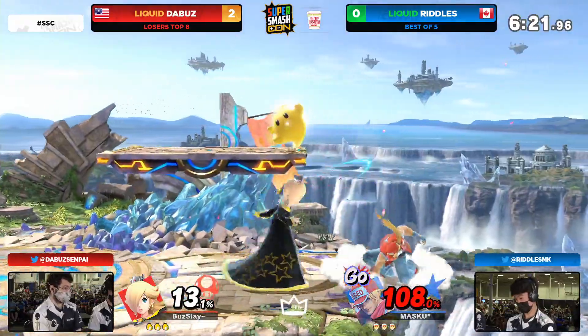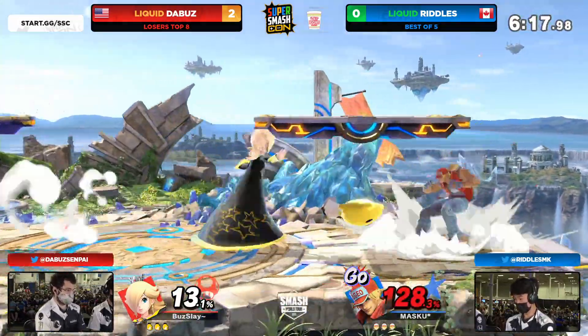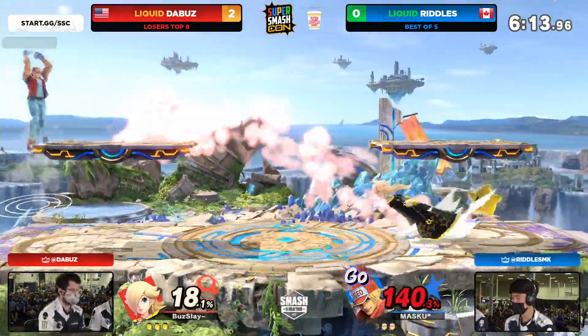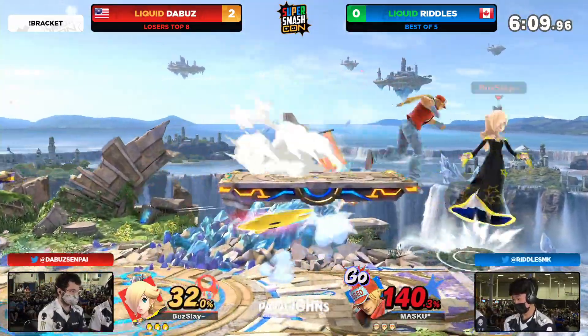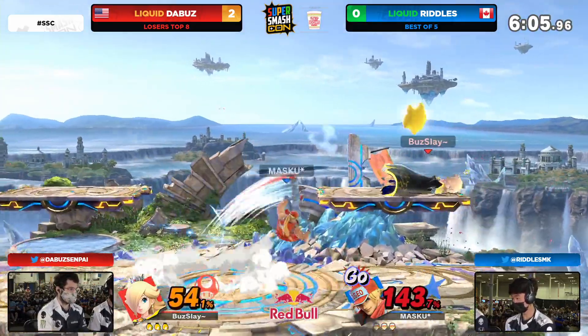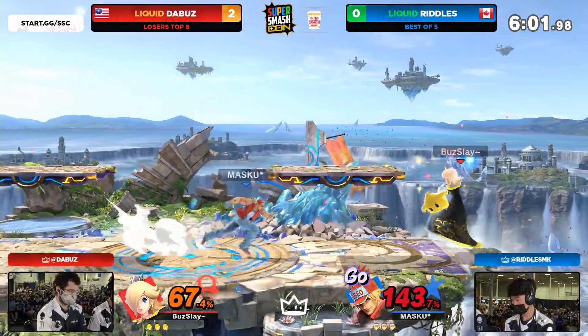Look at the way the Buzz is spacing by the ledge — he's not just trying to contest with automatic down airs. He's waiting by the ledge to see if Riddles is going to mix things up. He gets the rapid jab automatically. Look at this damage — 140 already onto Riddles. I'm very confused how Riddles hit a jab and didn't confirm it. The Buzz is able to jab there — that tells me maybe some input floods, maybe some nerves coming in from Riddles.